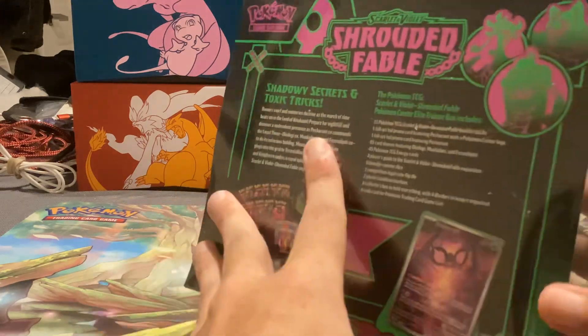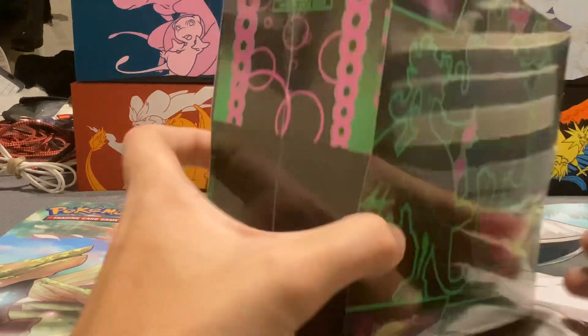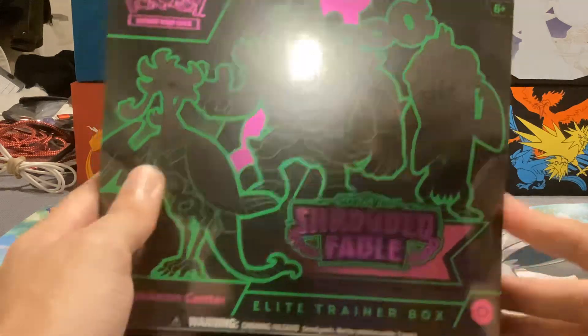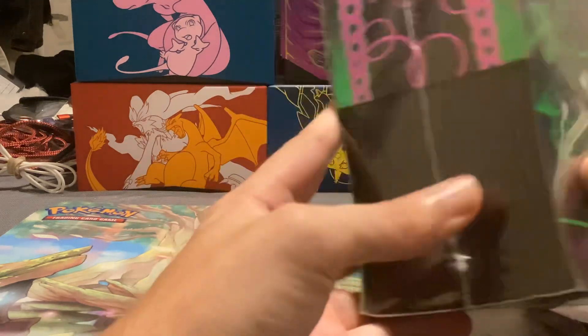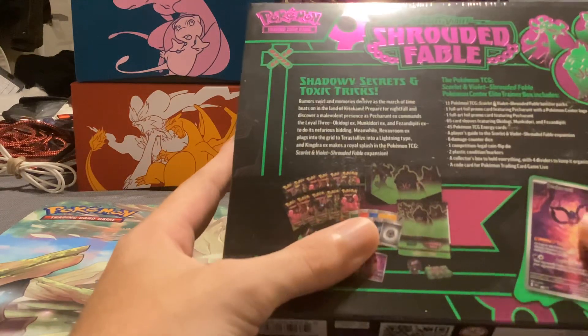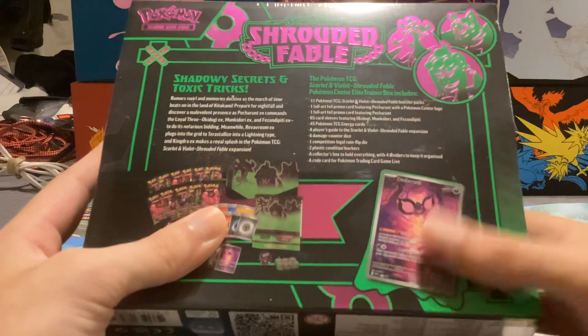This is kind of the summer mini-set thing for this year. It kind of focuses on Pheasantipity, Okie Dogey, and Monkey Dory, along with Petorunt.